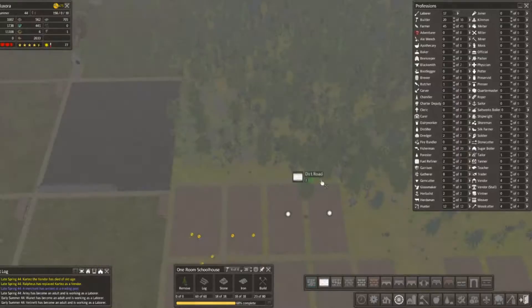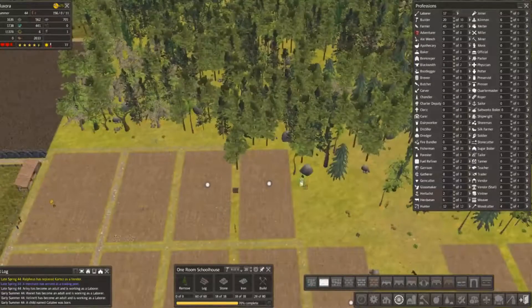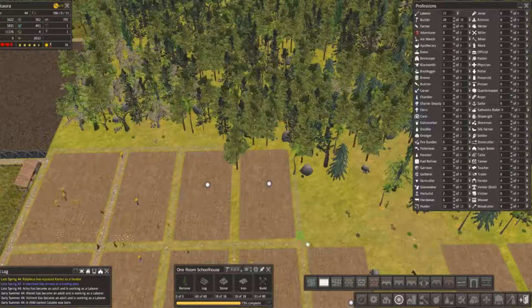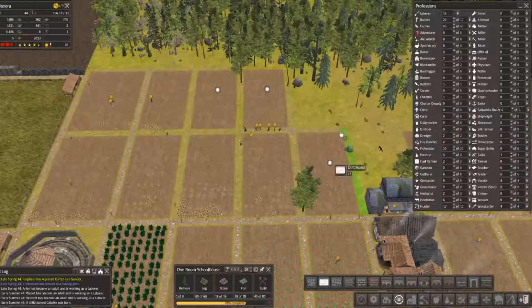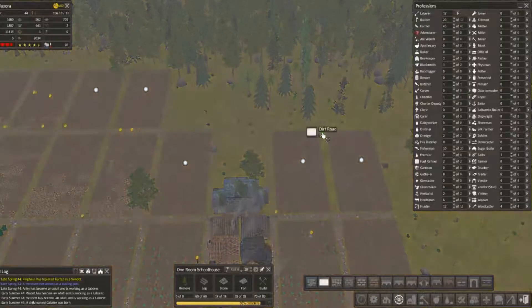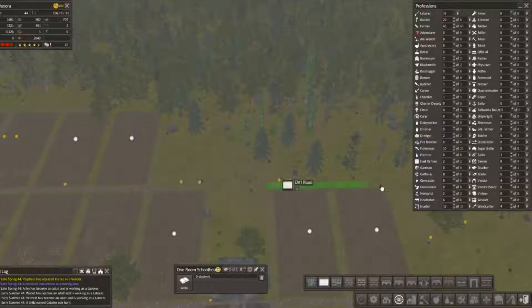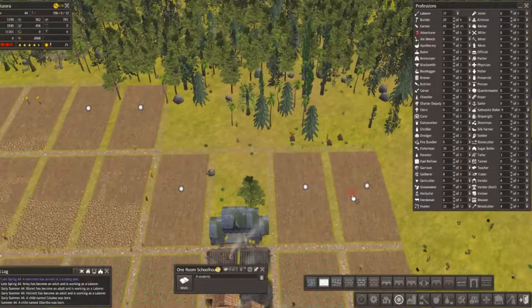We need to clear that before we put some dirt roads there. We really don't need to put the roads here right now since they're lost, but whatever — we're still using that walkway.